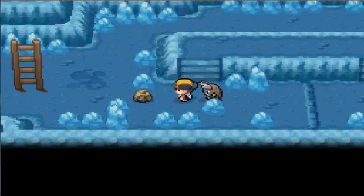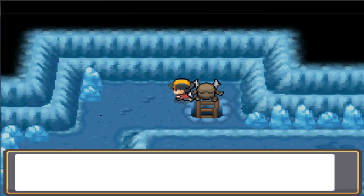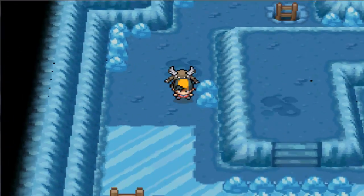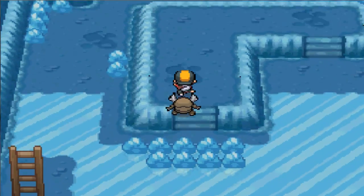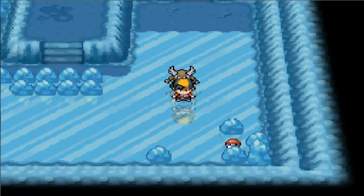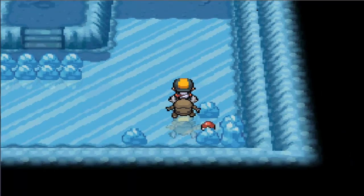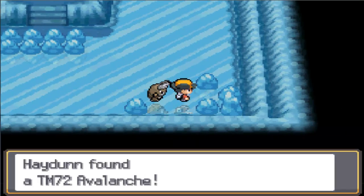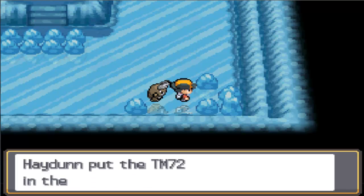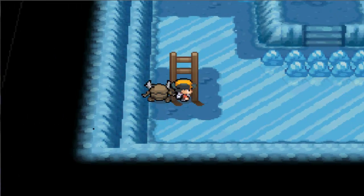There's a Never Melt Ice right here, which is a hold item that raises the power of ice-type moves, but I don't have anybody with ice-type moves so we're gonna pass on that. Got TM72 Avalanche — it was just chilling right there. Avalanche is actually a pretty solid move; I believe it does double the power if you get hurt the turn prior.